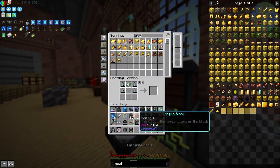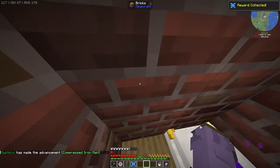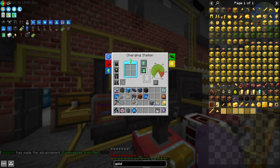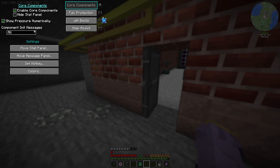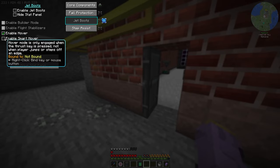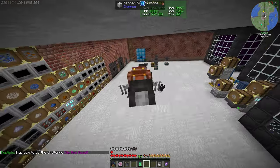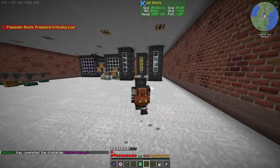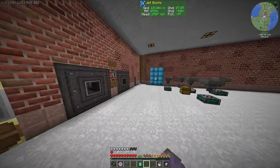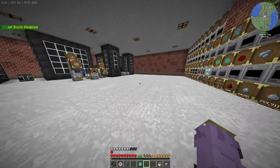Perfect. I'll get rid of this old armor — not bad armor by the way — put the new chest plate on, and grab ourselves the jet boots. The way you work this armor is you have to throw it into the charging station to install upgrades. Opening the armor menu: I have jet boots with 'enable hover' and 'enable smart hover.' With jet boots enabled I can slowly fly — obviously not the best flight yet, but upgradeable.